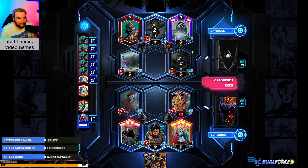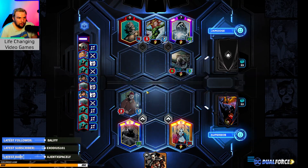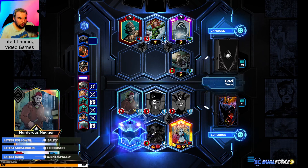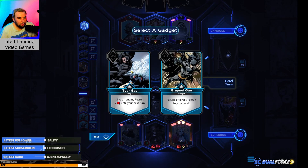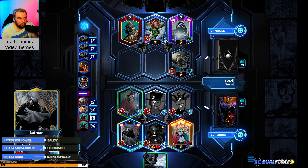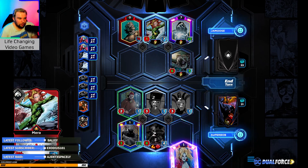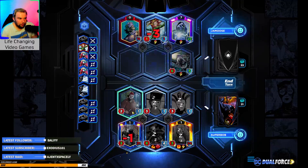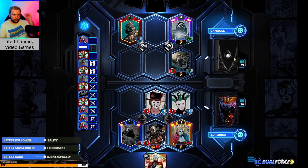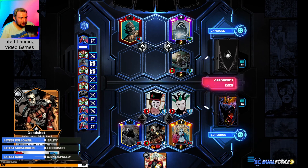I can see how Give Thanks is pretty good in this deck. Black Adam is looking very scary. Oh, Peacekeeper! So we can do — next turn, if we somehow keep Deadshot alive, we can do 16 damage next turn and take out Aqua.